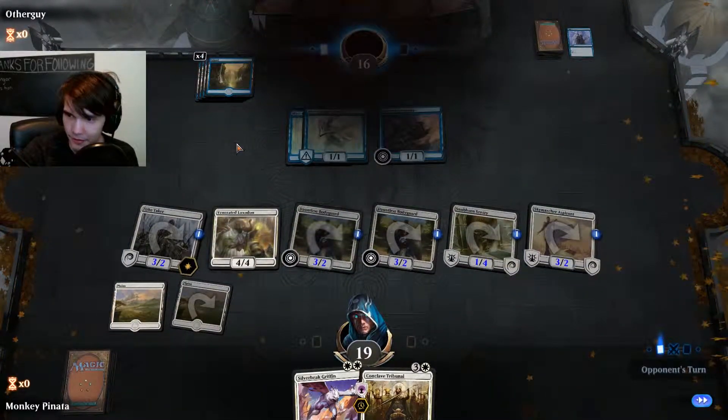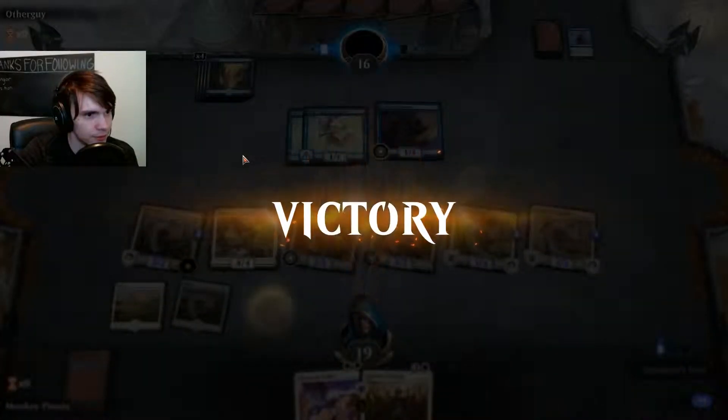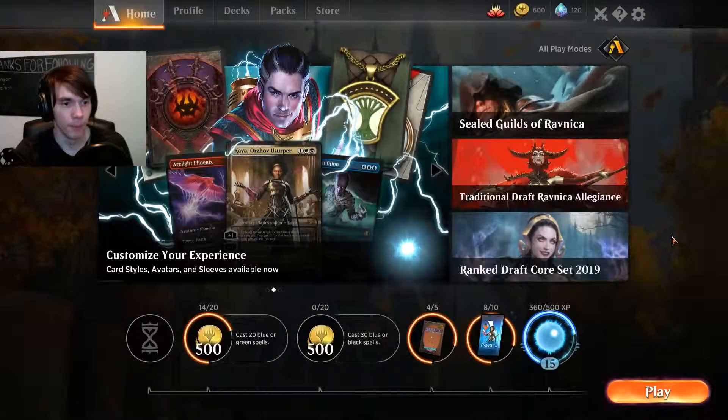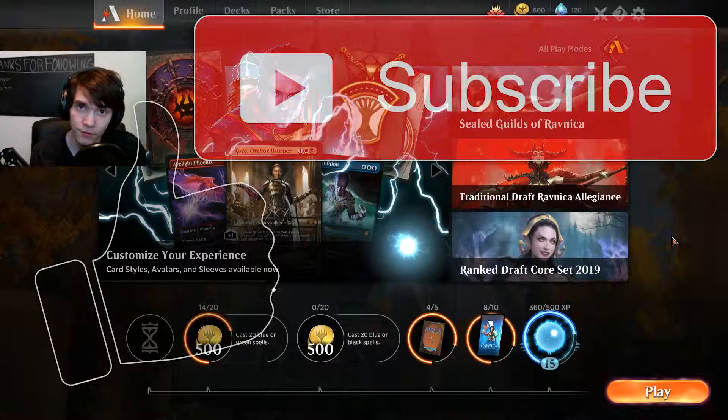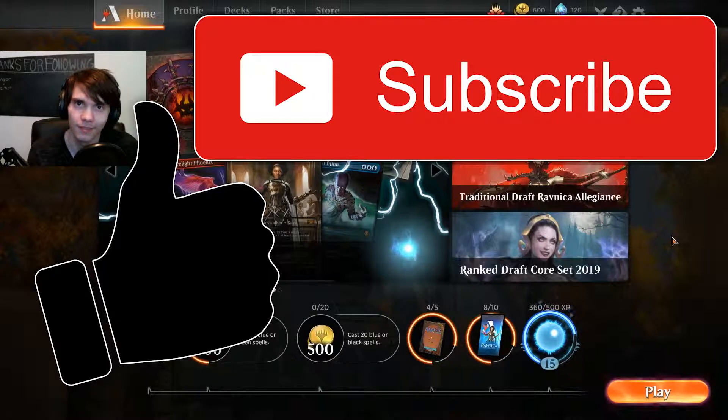That guy's going to concede. I didn't think he had to concede that early, but that has been this week's Friday Night Magic with a Mono White Weenie deck. If you guys did enjoy, hit that like button, hit that subscribe button, and I'll see you guys in the next video.